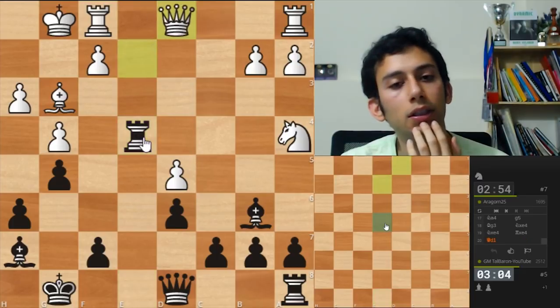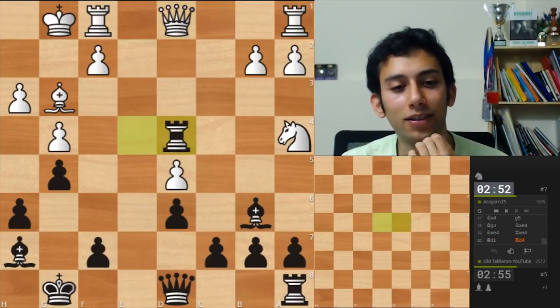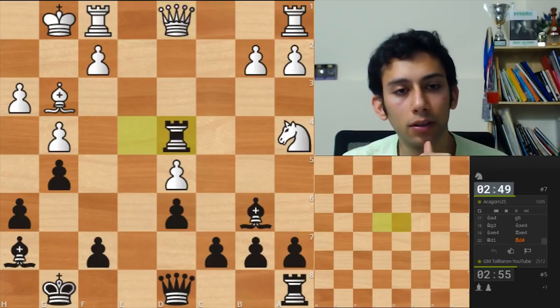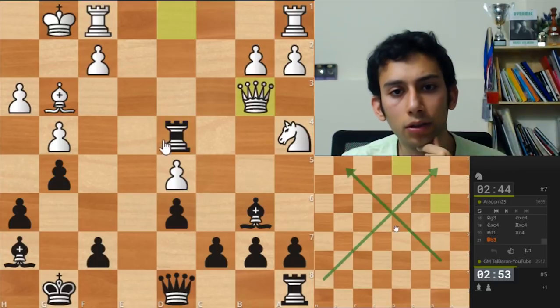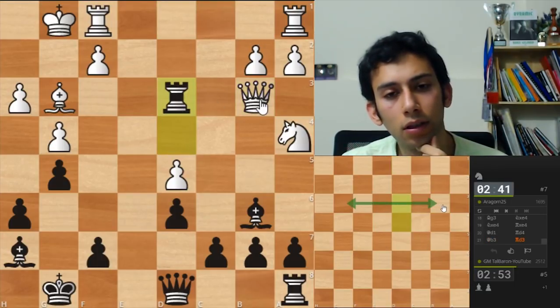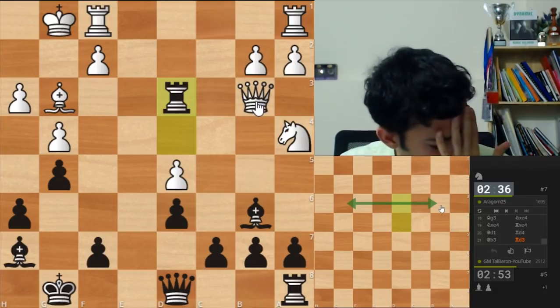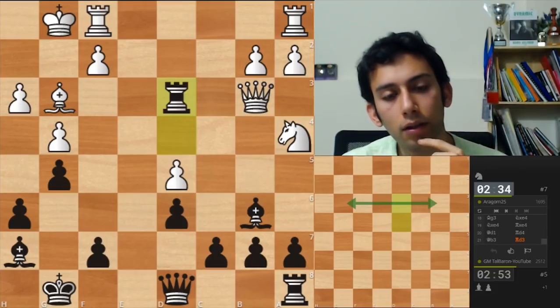But then there is a pin here on the diagonal. D1 also. Can I go Rd4 and attack the queen again? Let's try. Feels good. Qb3 looks like the only move. And then, if I'm not wrong, I see two bishops here and here - so I go Rd3 and I have a double attack like this. But I'm not sure, I might be blundering.